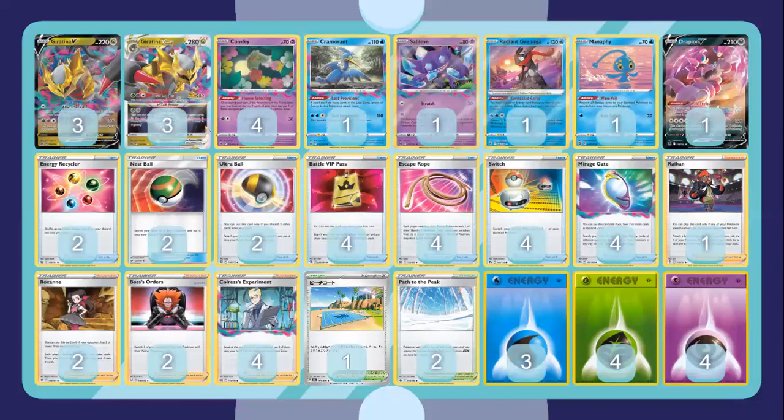I play four Colress Experiment — it's a staple. You want to get Turn 2 Lost Impact with Mirage Gate, and this is the quickest way to do it. Two Boss's Orders and two Roxanne are great disruption cards. Roxanne combined with Path is really powerful to slow down decks like Mew. Two Bosses is strong because Serena just can't cut it right now with other EX Pokémon in the format. The one Raihan lets you reuse energies and grab anything you want — super good for Mirage Gate. VIP Pass is also standard.